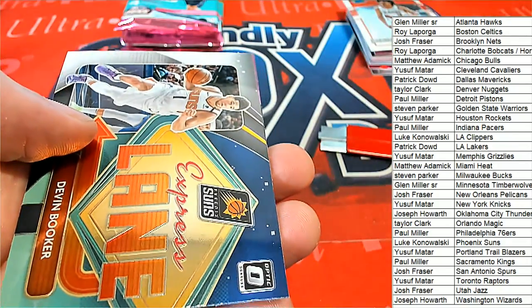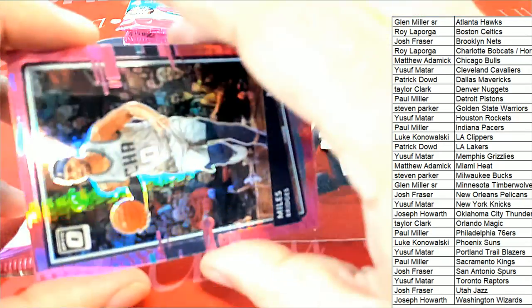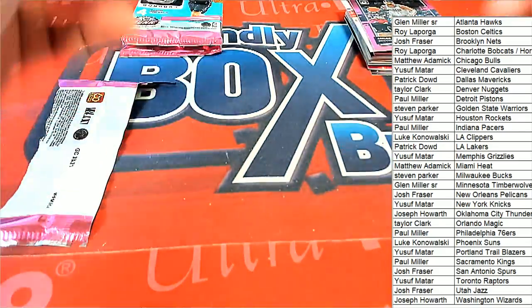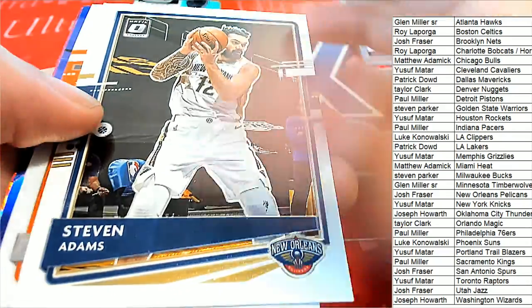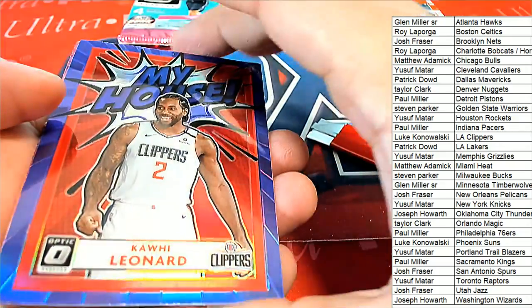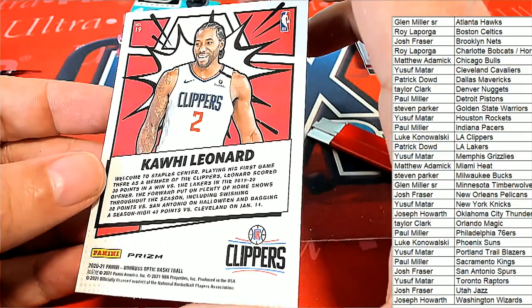Nice one there. Portland Trailblazers. Devin Booker Express Lane. Isles Bridges pink. Jalen Smith Raid Rookie. Oh, nice — you got a My House, and this is a pretty rare one to get. So congratulations, Clippers.